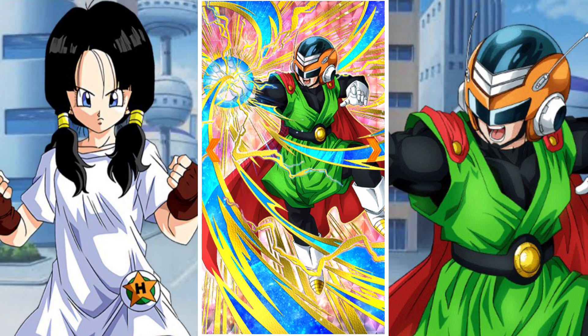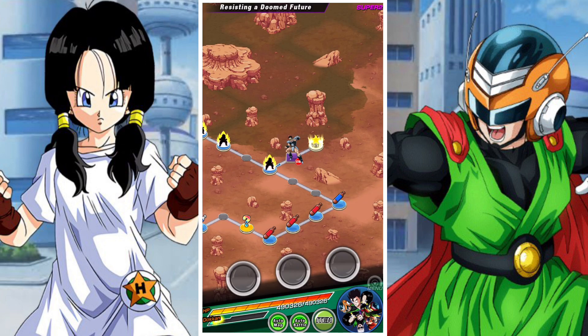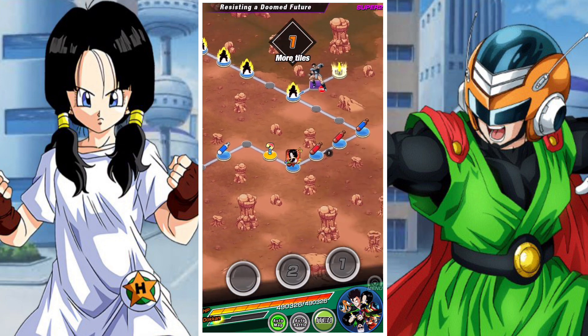He's got Shocking Speed, Z Fighters, Patrol, Hero of Justice, Signature Pose, Brainiacs, and Sharing the Limit. He's on the Hybrid Saiyans, Majin Buu Saga, Goku's Family, Siblings' Bond, Special Pose, Defenders of Justice, Bond of Parent and Child, and Earthbred Fighters categories.